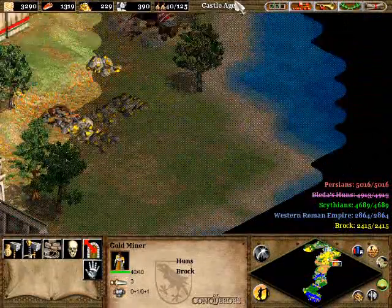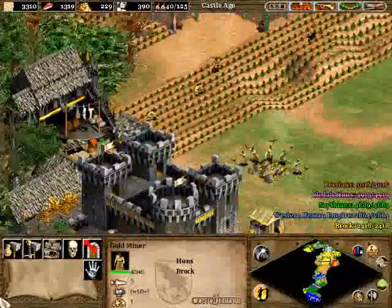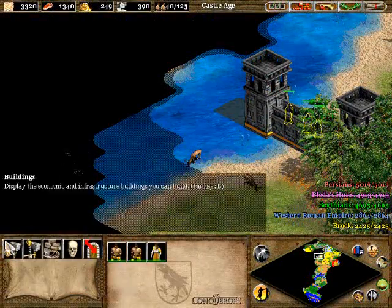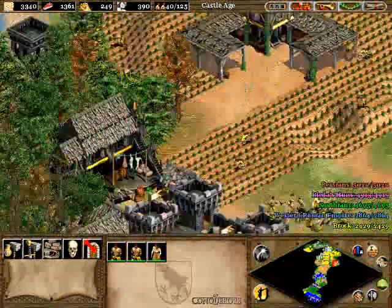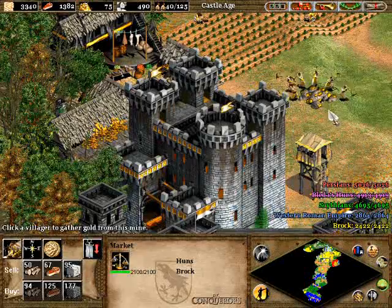I recommend putting a couple of guard towers over there because persons tend to like to bring in some galleys from time to time. Galleys and torpedoes tend to fare pretty well against human flesh. Can't you mine a little bit faster? I guess that calls for a mining camp upgrade right now.